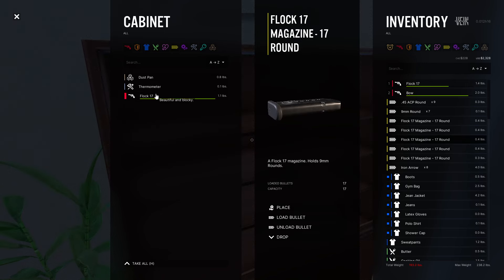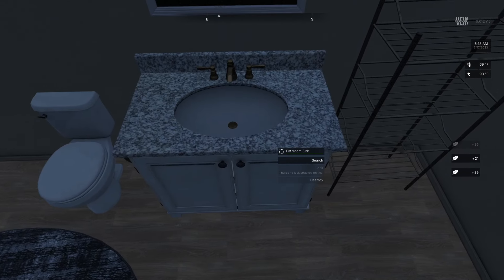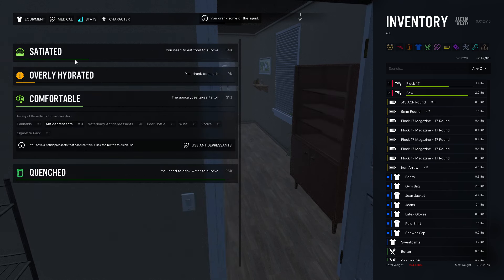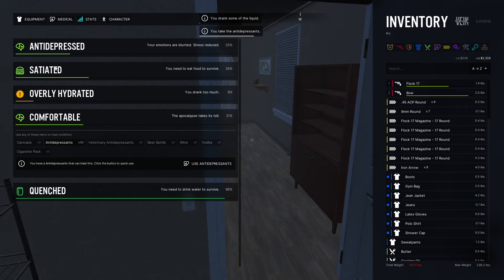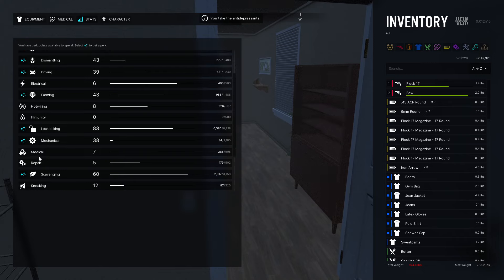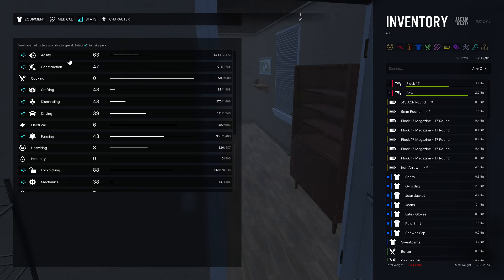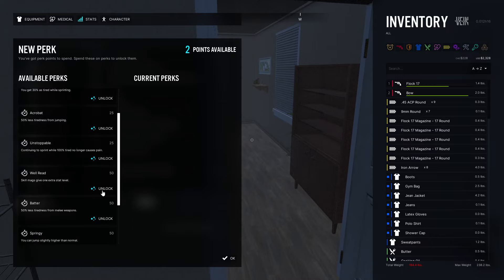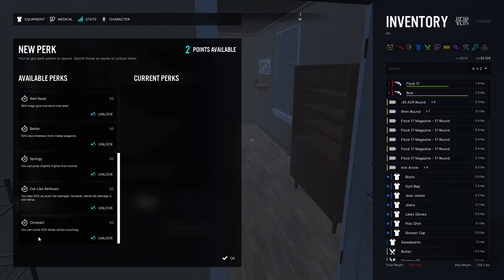Let's check our stats. One of you — thank you very much — mentioned we have perks available under stats. Let's take Agility for example. At first I was confused because it said 25, 25, 25 — I'm not sure if that's a level you have to reach to unlock. We can pick two perks: Compact lets you move 50% faster while crouching; Cat Light gives 50% less fall damage.